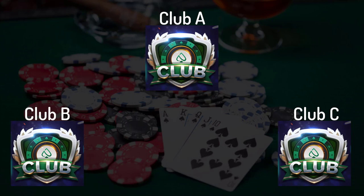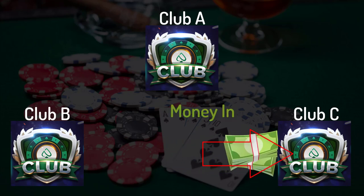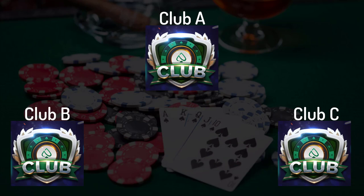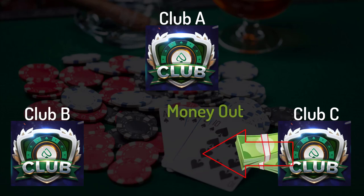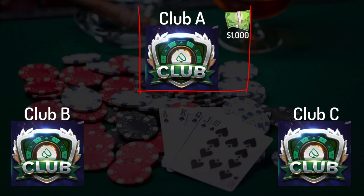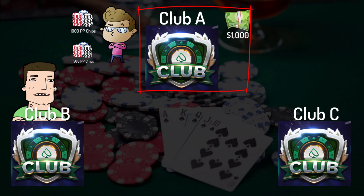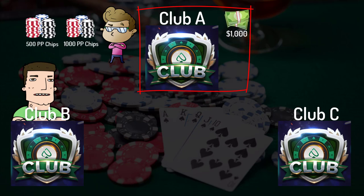Let me try to break this down more. Let's say clubs A, B, and C are in a union together. If they were on their own, every dollar that players purchased in chips would be held by the owners of that club, and they can pay out any amount that a player wins. In a union, however, club A may have taken in $1,000 from players buying chips. If one of the players in club A wins $500 from a player in club B during the week, there is an issue. Club A has taken in $1,000 from players buying chips, but the players in her club have $1,500 in chips. What happens if they want to cash out? Our club owner is going to be $500 short.